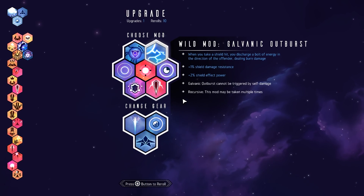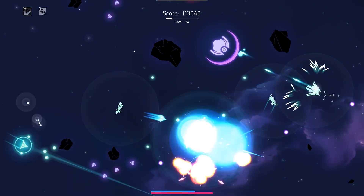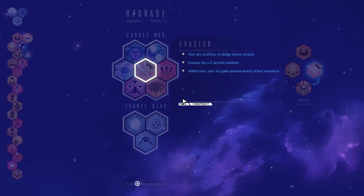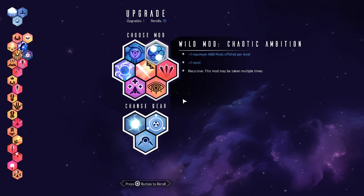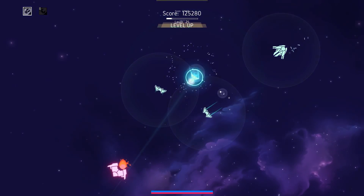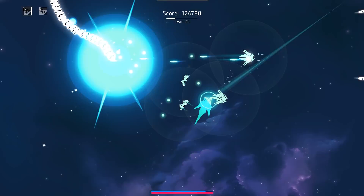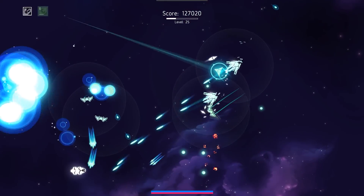Okay, next order of business — could go galvanic outburst, there's really no downside to that one. But let's grab payload first. On the plus side, most of my enemies are only focused on me, so as long as I stay way out of the way. Let's grab Overseer — because I can no longer fire. So now I just have to focus on dodging and letting my dudes take everything else out for me. And if I hang out right between my turrets, life should be better.